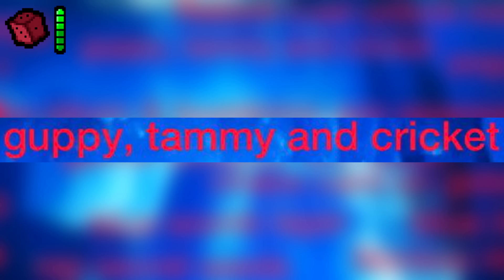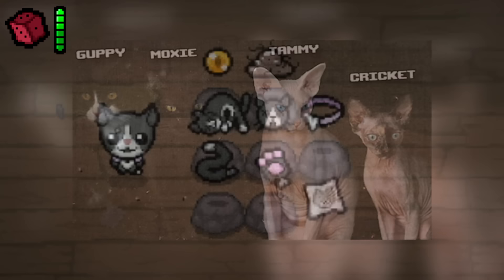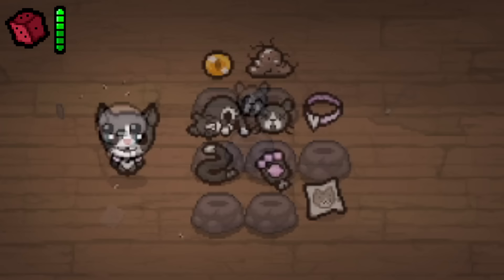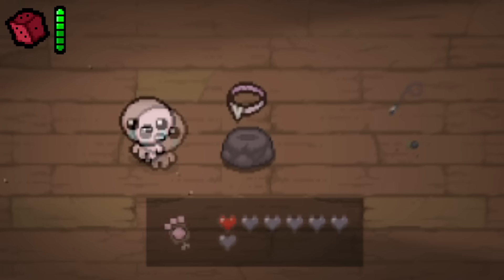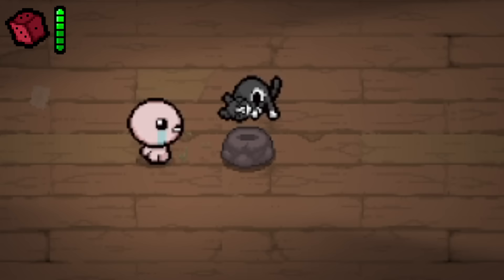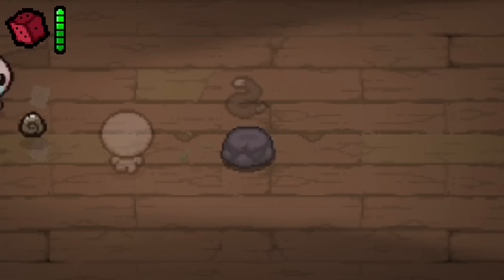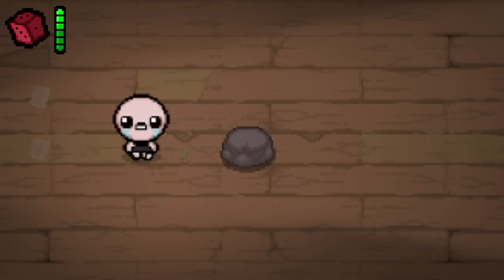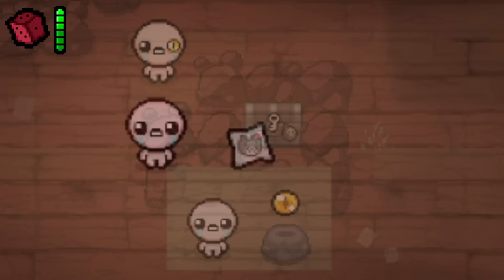Guppy, Tammy, and Cricket are three of Edmund McMillan's real-life cats, which have items in the game that are direct references to the pets. Guppy has the most items and is the only cat with their own transformation. The eight Guppy-related items are: Guppy's Head (spawns 2-4 blue flies), Guppy's Paw (converts one red heart to three soul hearts), Guppy's Collar (50% chance to revive after death), Dead Cat (sets heart containers to 1 but grants 9 extra lives), Guppy's Hairball (a familiar that can be swung to damage enemies), Guppy's Tail (1 in 3 chance of rooms being replaced with a chest), Guppy's Eye (shows contents of chests/fire/sacks/keepers before looting), and Kid's Drawing (trinket that counts toward the Guppy transformation). The other two cats each have three items: Tammy's Head (reusable 8-tier burst active), Cricket's Head (1.5 damage multiplier plus 0.5 damage up), and Cricket's Body (tears spawn four smaller tears dealing half of Isaac's damage).